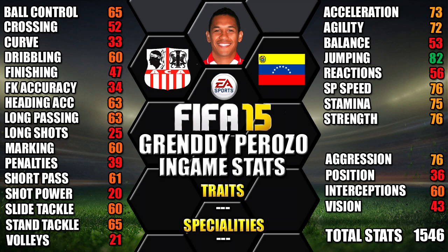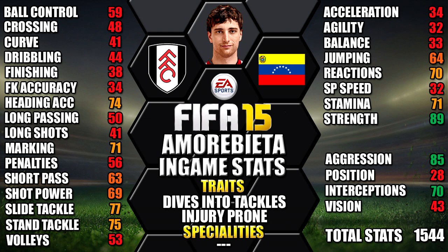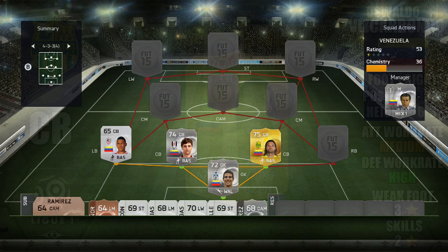Our first centre back is Amore Bieta. He's 6 foot 4 tall with medium/high work rates, a 3-star weak foot and 2-star skills. His standout stats are 89 strength, 85 aggression, 77 slide tackle, 75 stand tackle and 74 heading accuracy.